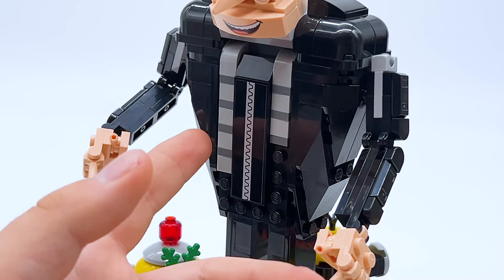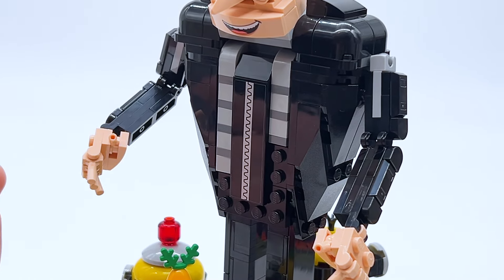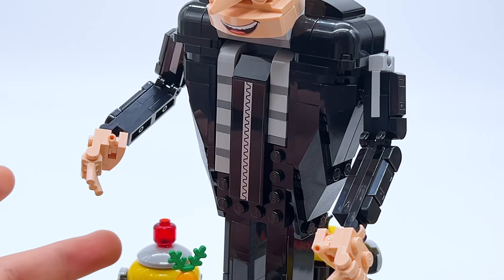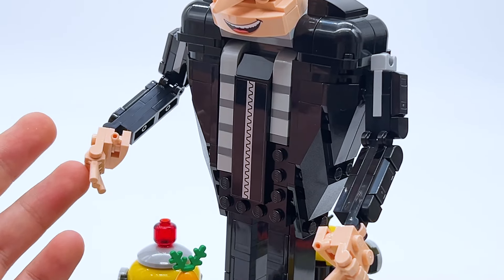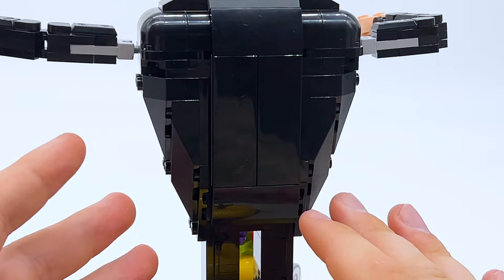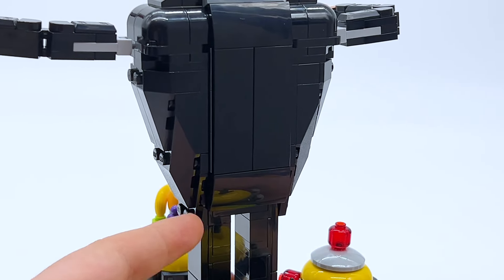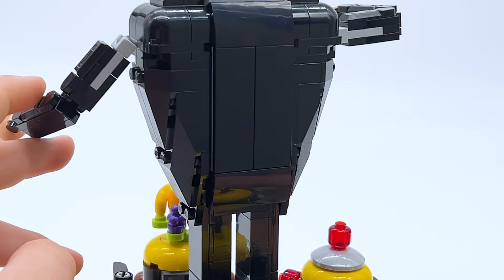Gru's torso I think is really well designed. I appreciate how they captured his scarf here. His zipper in the center is a stickered part, which is disappointing to see, but you're gonna have to use some stickers in some places. I appreciate that at the very least his face was printed. We got decent shaping to the sides of his body. And there's how he looks around the back — you can see there's actually not that many studs. He's almost entirely covered up, and that's nice to see. It makes the model feel a lot more complete and helps to counteract a little bit of the uncanniness.